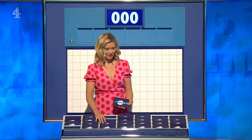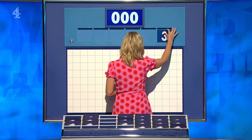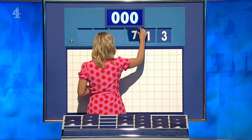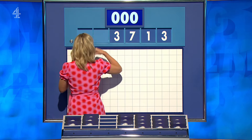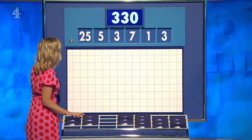You can indeed. Inverted two for the road — one from the top and five little. And the final numbers today are three, one, seven, three, five, and the large one, 25. And the target, 330.